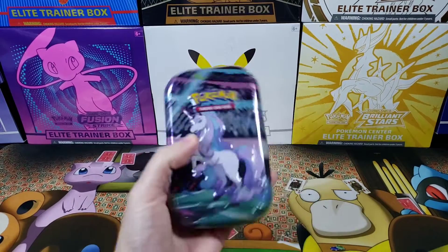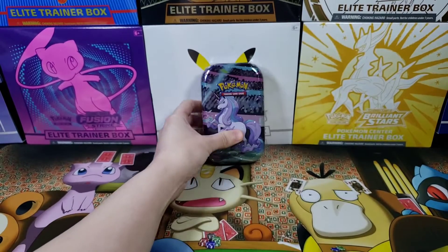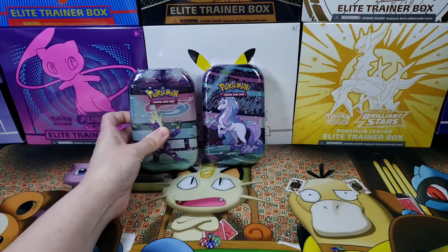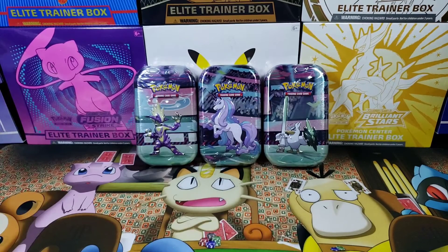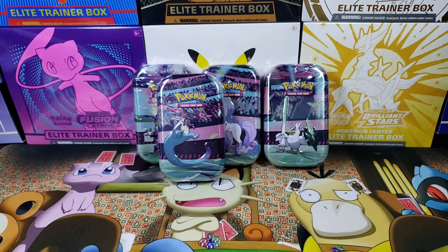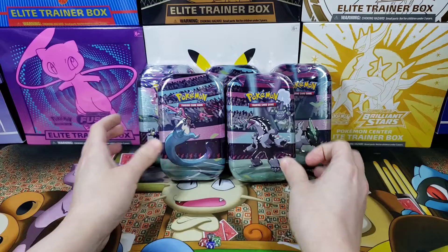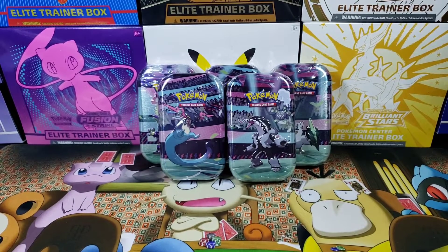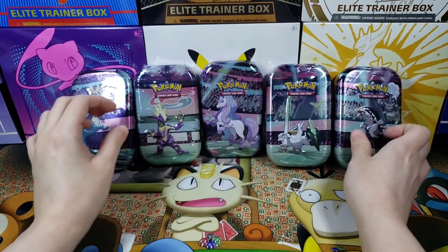We got some GP action - Galar Power! We are going to open one whole mini-tin... just kidding. We got two tins - we got Rapid Dash, we got the Toxtricity, we got the Galarian Sirfetch'd, we got Dragapult - the rock star of them all - and we got the Pokemon... Galarian Obstagoon! So we got one of each. Count them: one, two, three, four, five. Five tins in total.